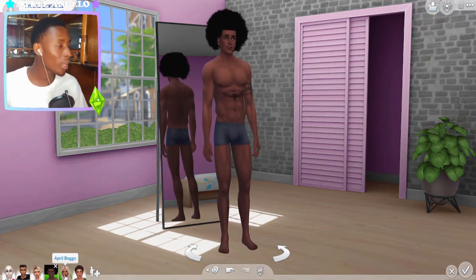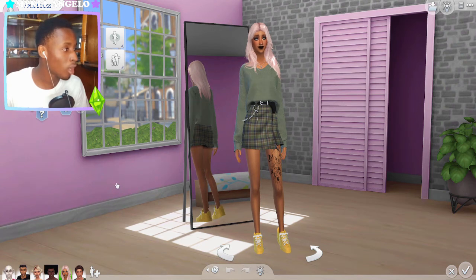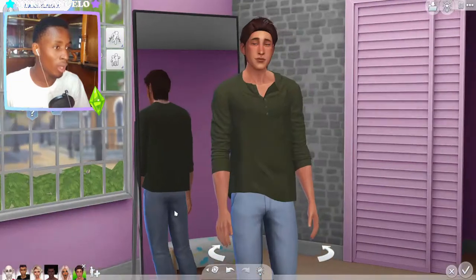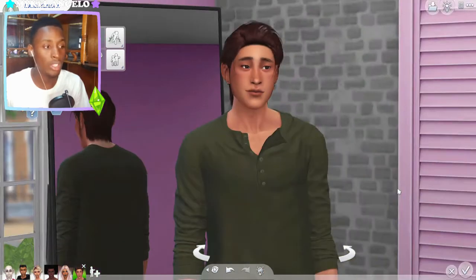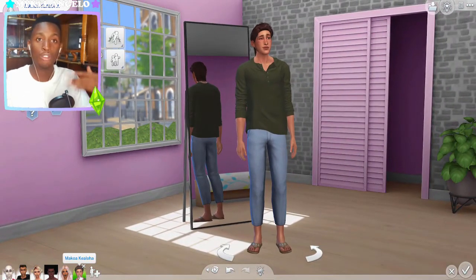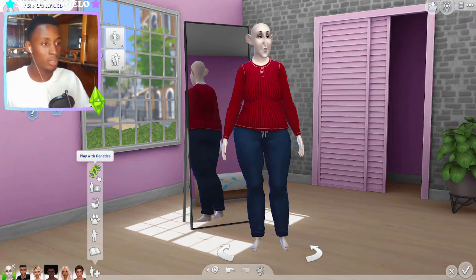Then we have one of my sims — the sim I made in my wheel challenge — April Boggs. She's actually a teenager so I'm just gonna age her up real quick. And last of all, we have my remake of Makoa, the absolute best sim that EA has ever made in their entire lives. You can't go wrong with Makoa, so I put him in as the last gen — our last hope, you know. Let's begin with Ashy Smallwood.